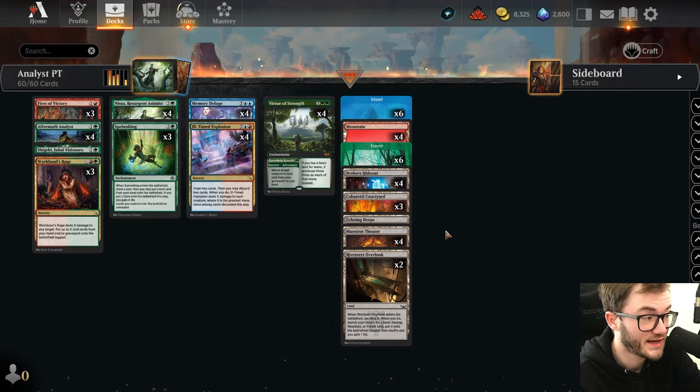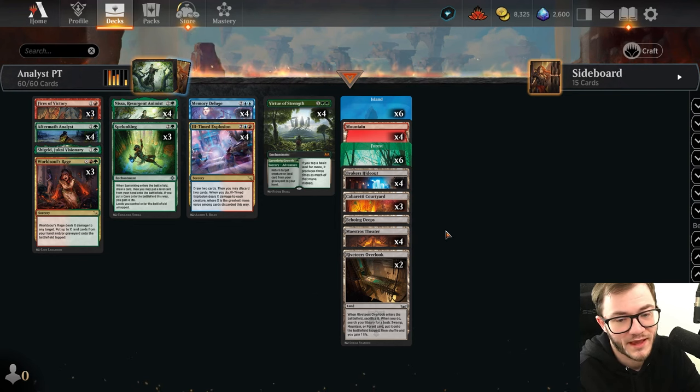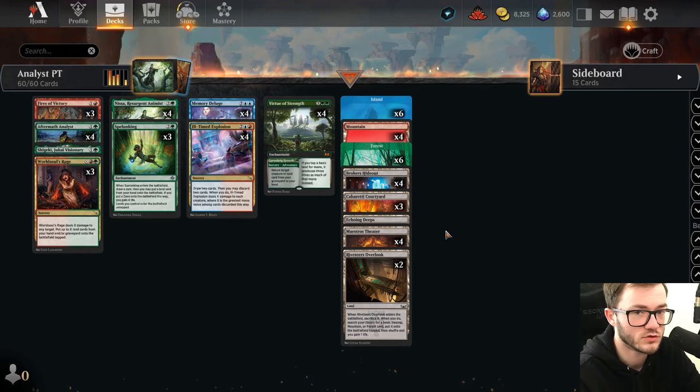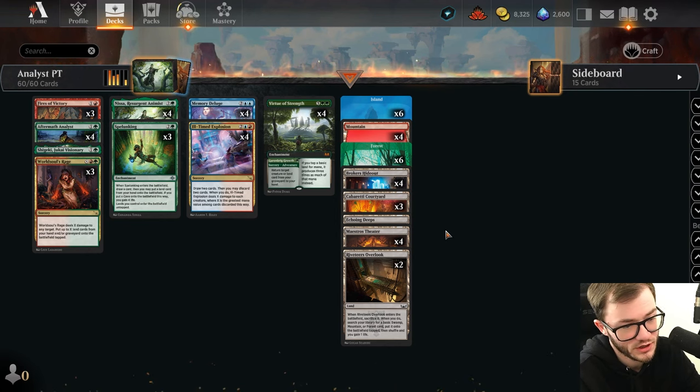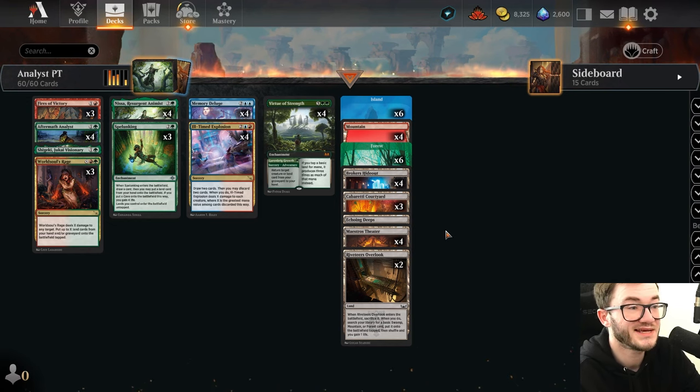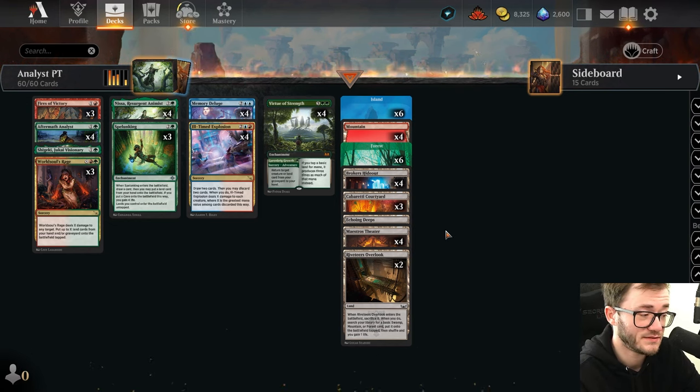Taking it down against Golgari Midrange. First game went quite well. Second game was a little bit more tricky - trying to play around that Shield Rid was gonna be quite tough. End up getting a ton of mana, getting a bunch of life, and then just shooting them with World Soul's Rage, which is basically what the deck wants to do. They didn't pressure me enough even with the Duresses and things like that. If you want to give this deck a try, the deck list is in the description below. If you enjoyed the video make sure to smash the like button and subscribe for more Magic content - thanks for watching, see you in the next one!